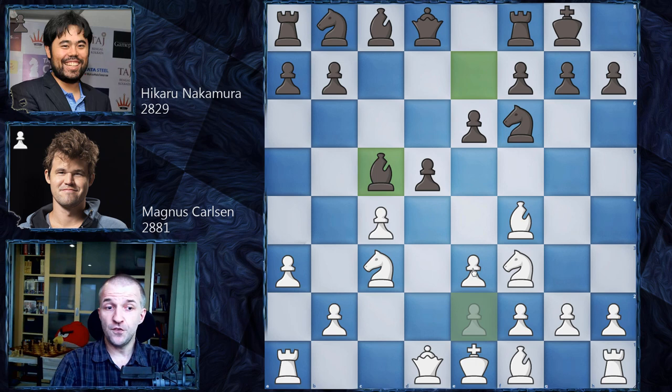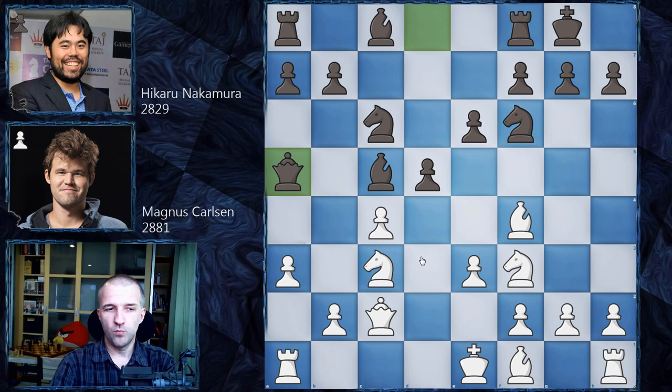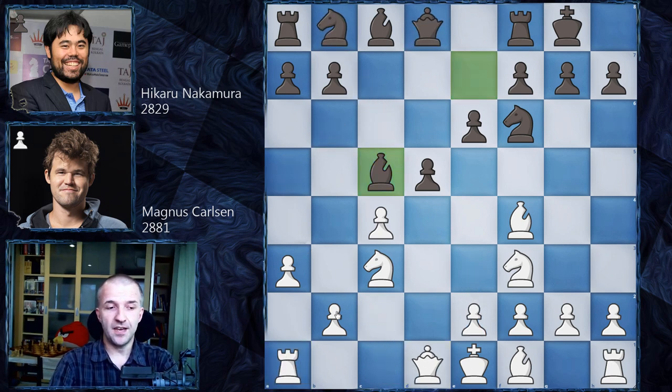A little bit more interesting is if e3 is played immediately, because black can play knight c6, and then after queen c2, queen a5 is a very interesting line — the most popular line — and a lot of very aggressive things can happen. For example, b4 is not possible because your rook is hanging. The main idea here is rook d1 first, and then the game can continue with many interesting variations. But here Magnus's idea is to actually kick that bishop — so this is kind of a novelty — we have bishop e7, and only now e3.